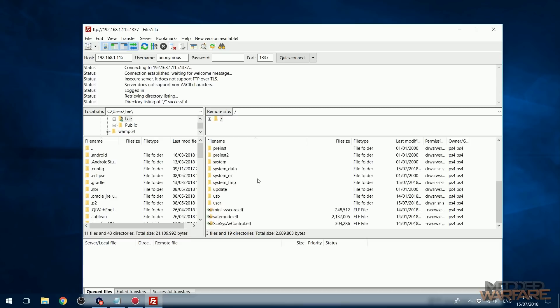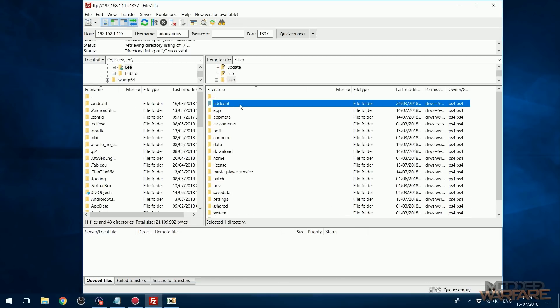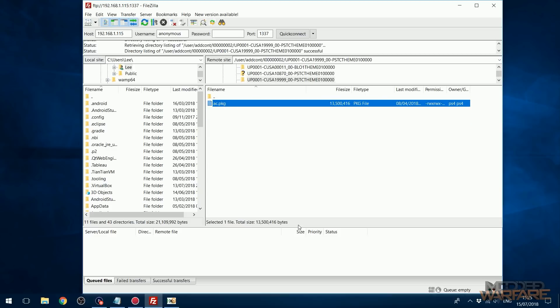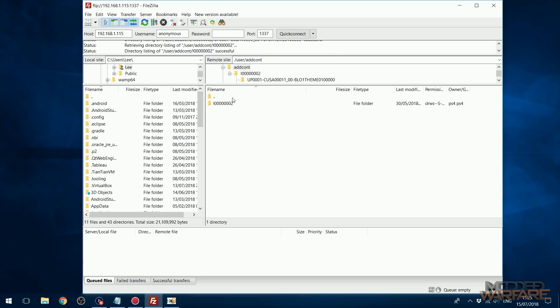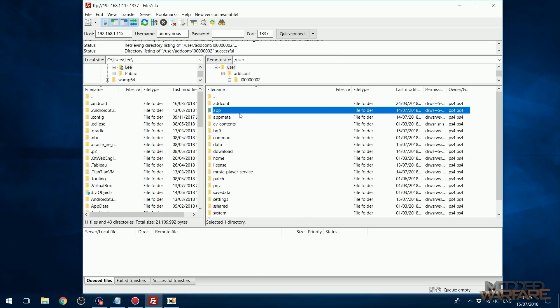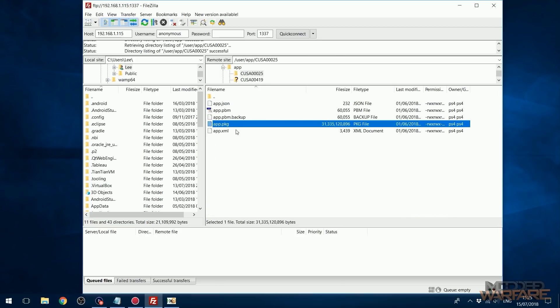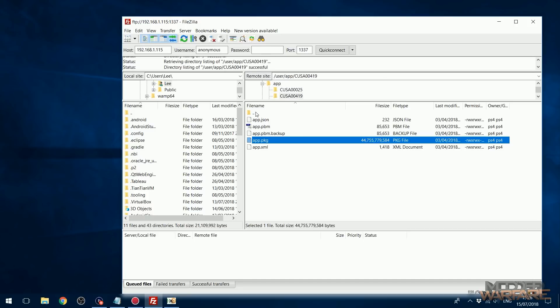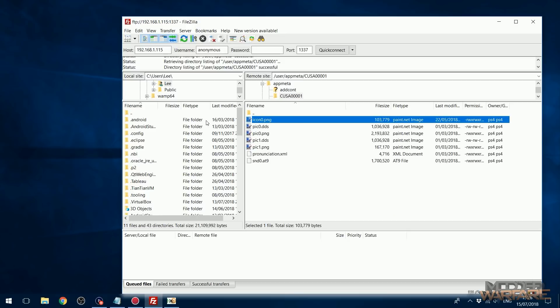Now we have access to our PS4's hard drive. The first folder is the user folder. Go in there to the top folder 'addcontent' and you'll find your themes, including the package file for each theme. If you have custom themes and deleted them off your computer, you can extract the package file — as long as you used all zeros or a password you remember. The app folder contains all your game package files too, so for any fake package games you can extract the raw files from there.